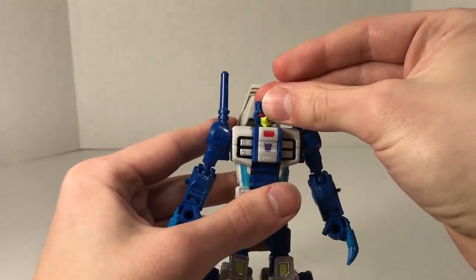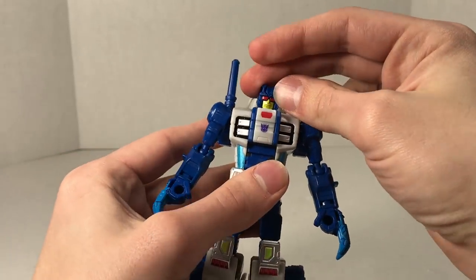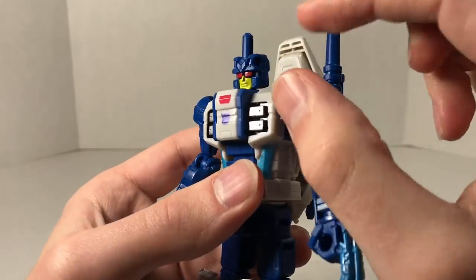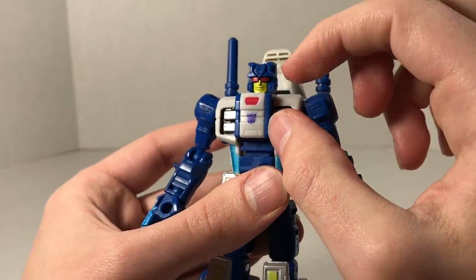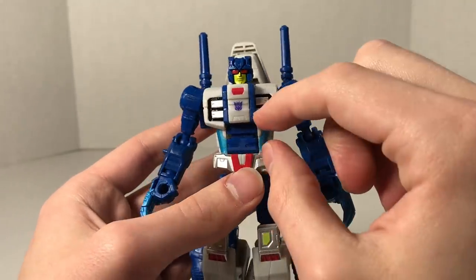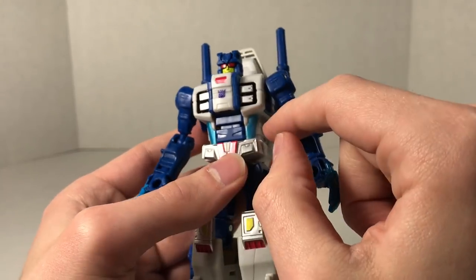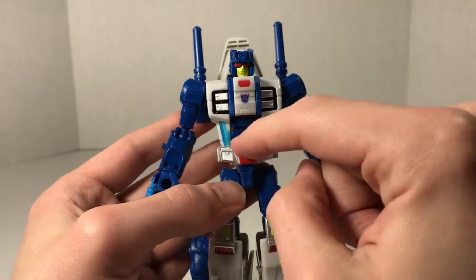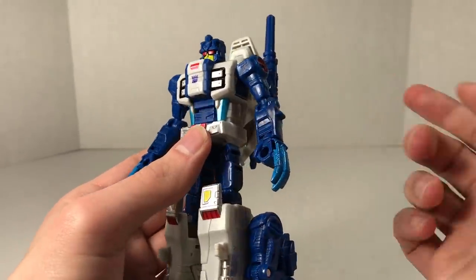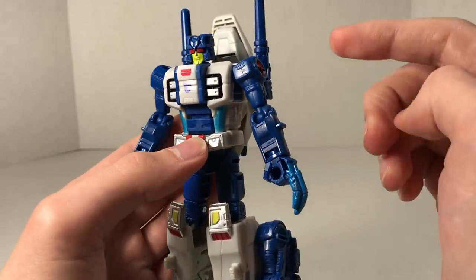Going on to articulation in robot mode: his head can rotate a full 360 degrees, can look up a little bit, can't look down much because his chin gets in the way, and not too much side to side. He does have a nice head sculpt though - blue head, red eyes, yellow face. The chest is predominantly white-gray with silver and black details, a Decepticon symbol on the chest, the combiner peg, and light blue on the crotch.